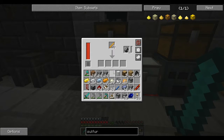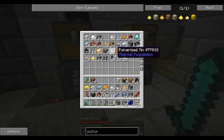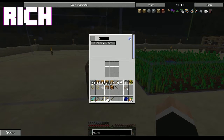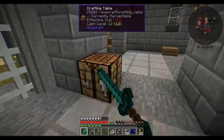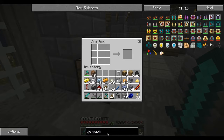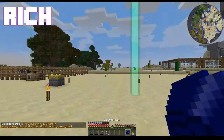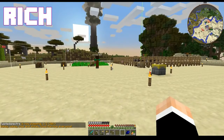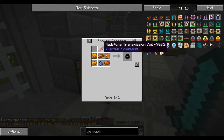Let's put the flint in here and the blaze rods in here and see what we can do. Sulfur! Yay! I just imagine you doing like Kermit the Frog — yay! Dude, I like jetpacks. Yeah, you seem to be afraid to go anywhere without them. Pretty much. However, I'm going to need a lot of copper, so let's get the Energetic Fuser done first.